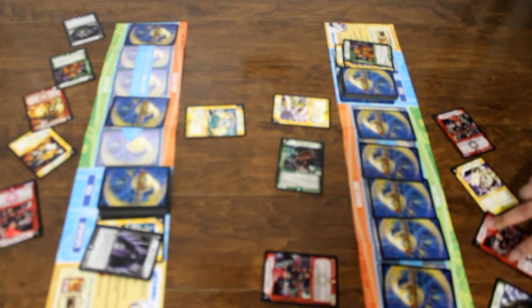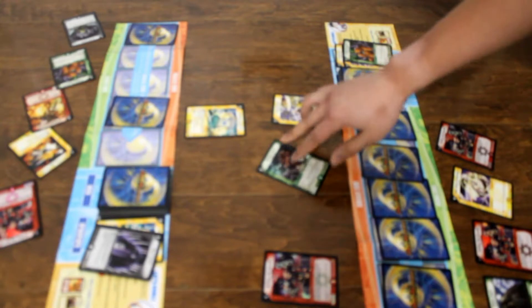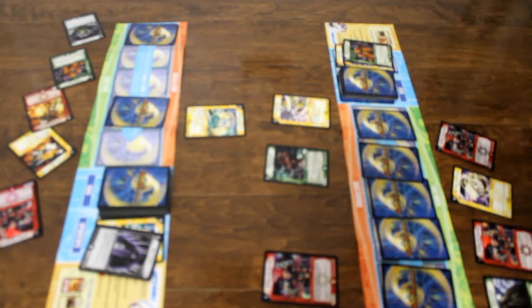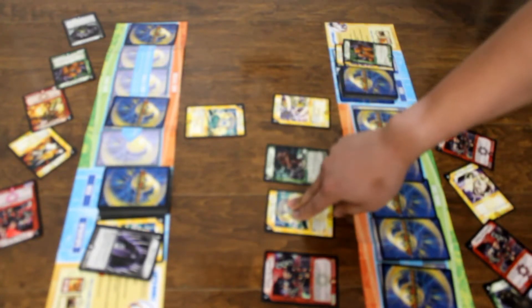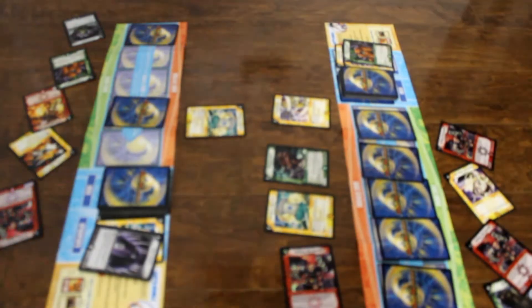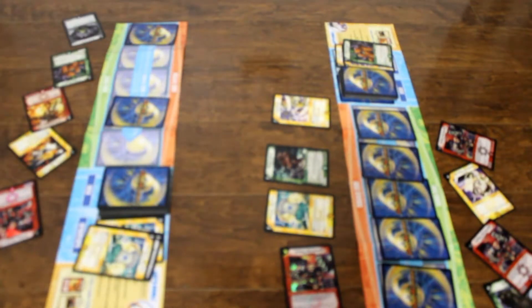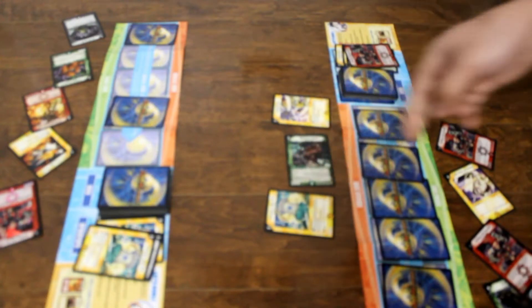I charge mana. I stand and I draw a card. I don't charge mana. I pay 3 of my mana, summon Sentile Jade 3. Rotus the Traveler, break shield EK. I guard with Sentile Jade 3 — both are destroyed. Burning Bane, break shield EK.